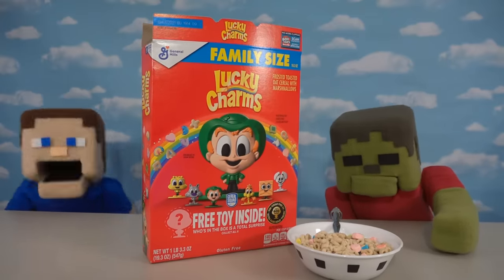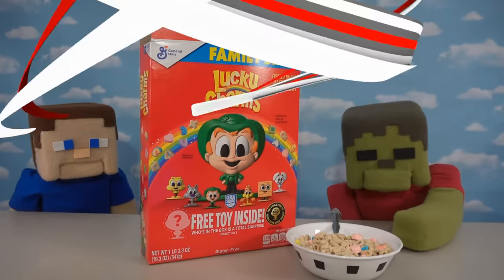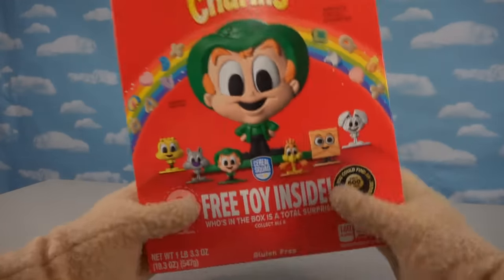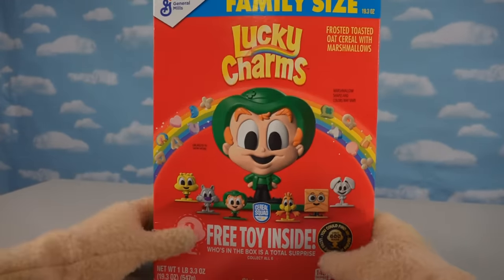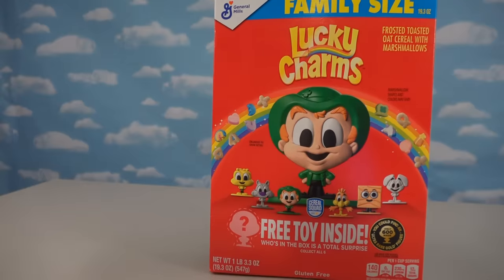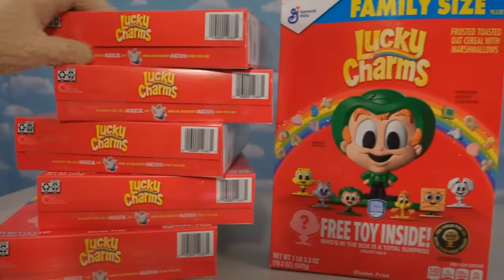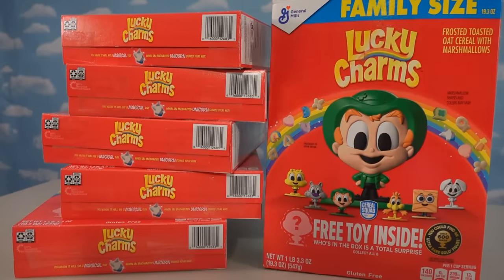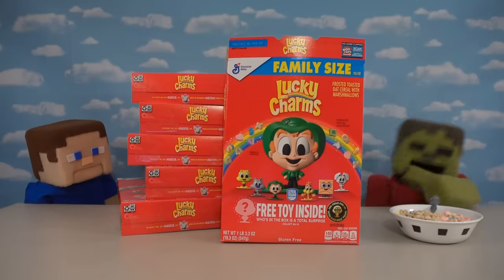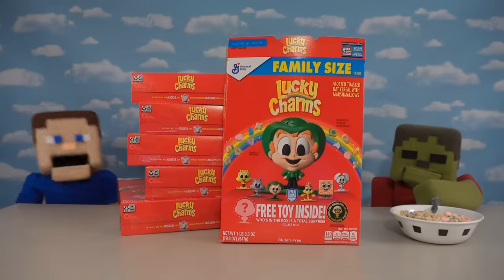I think I'm gonna join you for our next unboxing of Lucky Charms cereals. Alright guys, so today we're gonna be looking for these toys inside of Lucky Charms boxes called the Cereal Squad. There's six to collect in all. That's why I went to the supermarket today and bought a whole bunch of these things! I got a bunch of boxes. I hope I can find them all. So get eating because we have to open up these boxes.